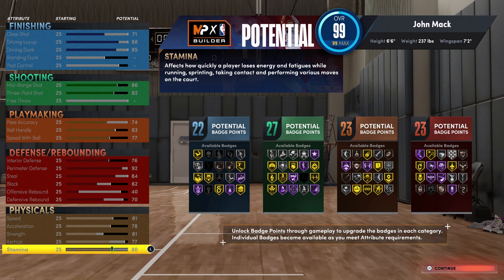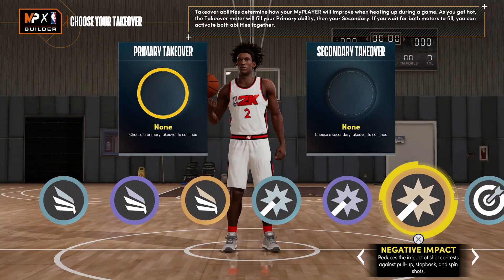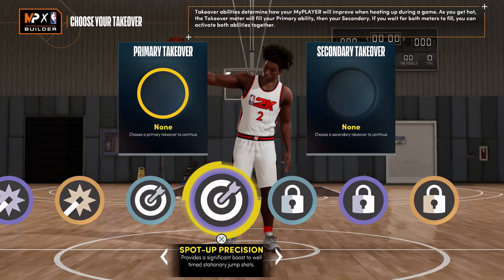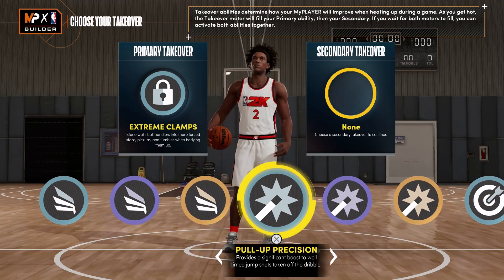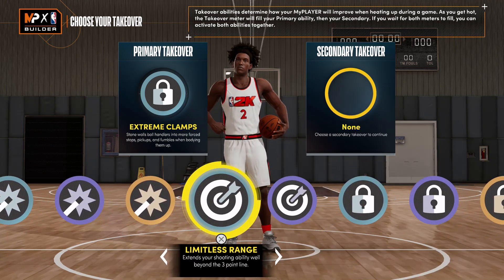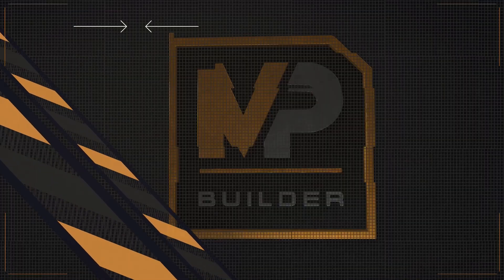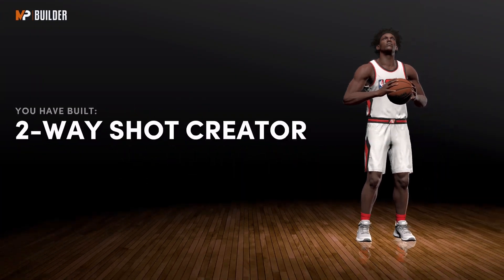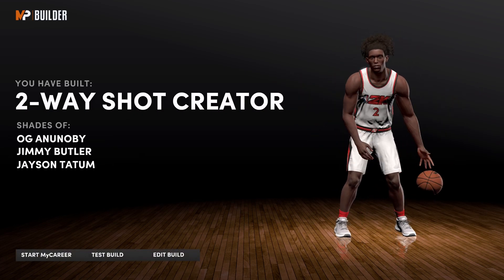For the takeover, the primary takeover you should go with is Extreme Clamps, and for the secondary takeover you can either go with Finishing Move, but I would actually go with Limitless Range. The build is complete and you have built a two-way shot creator — shades of OG Anunoby, Jimmy Butler, and Jason Tatum.